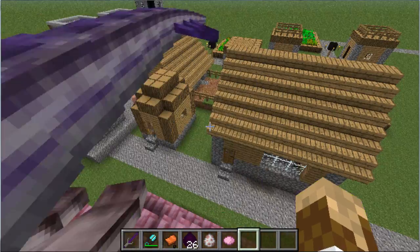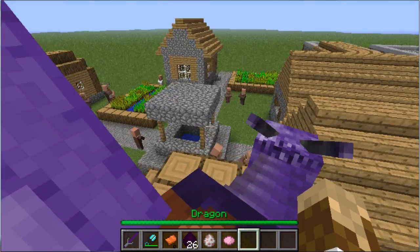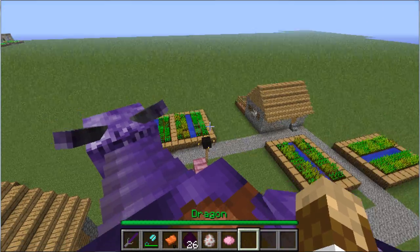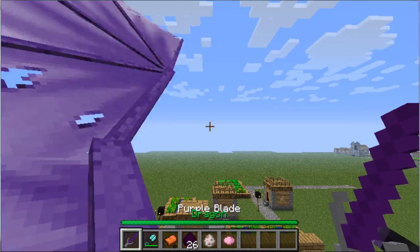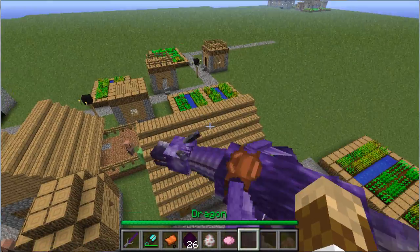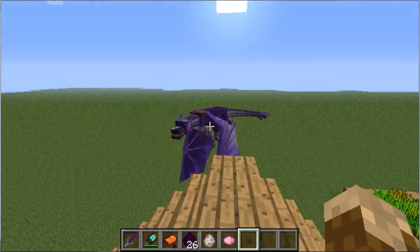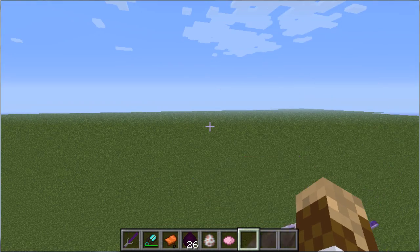This is a really cool mod, and I recommend it if you like dragons. Even if you don't, there are cool temples to explore. You might be thinking, how do I install this mod? How do I get these really neat dragons and this cool sword? One thing I didn't mention — if you were riding the dragon, you could shoot your bow and arrow, or any of that kind of stuff. How do I install this mod to get these really cool dragons and all those different dragon eggs?